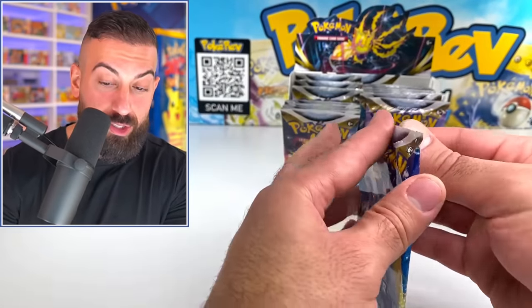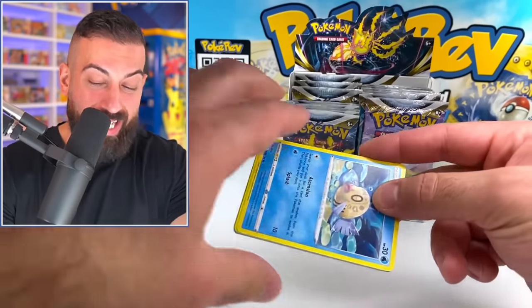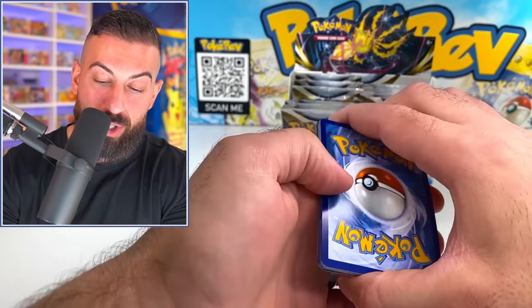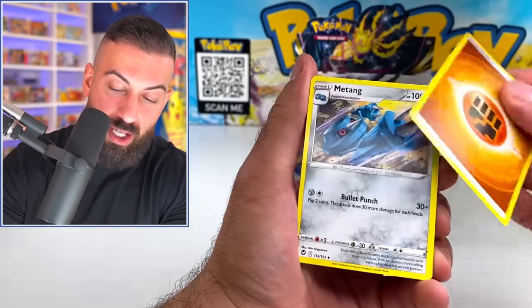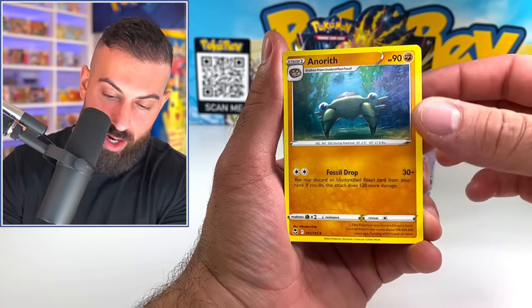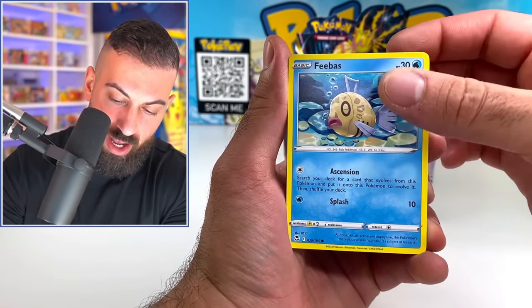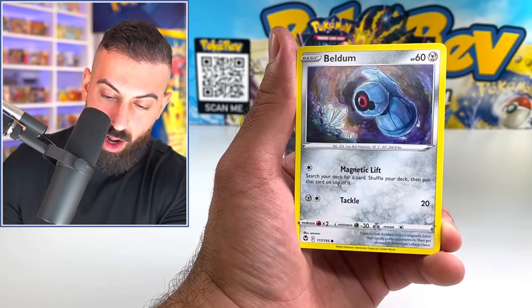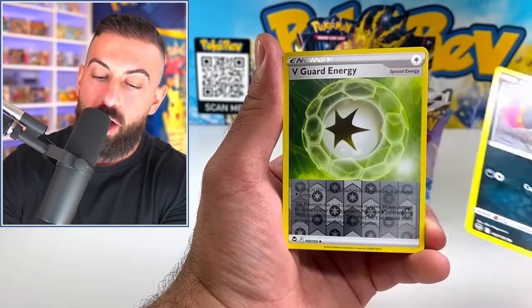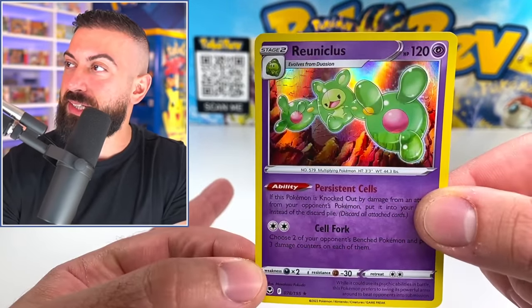We're doing really good, actually, just because we got a Secret Rare off the first pack. And not only that, it was a gold card — which, if you guys know, the gold cards are pretty tough to pull. The rainbows and Secret Rares in the main set are just really hard to get. We got Finnekin, Spinarak climbing up a wall, Beldum, a Crogunk, V-Guard energy. And our first holo is going to be Reuniclus.